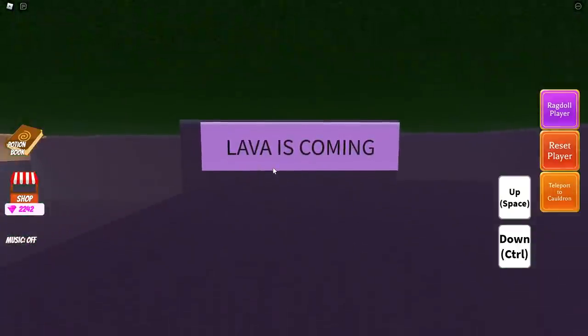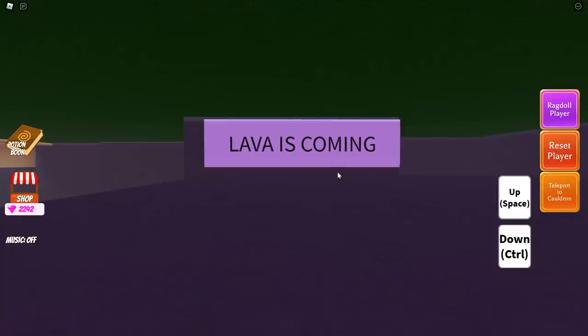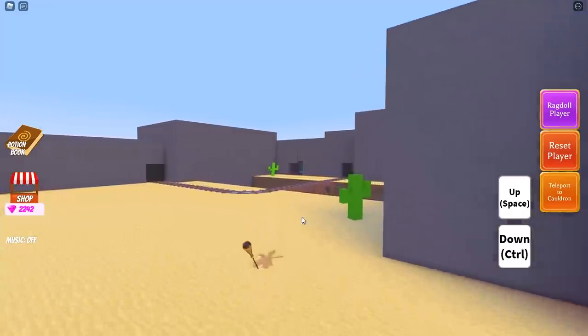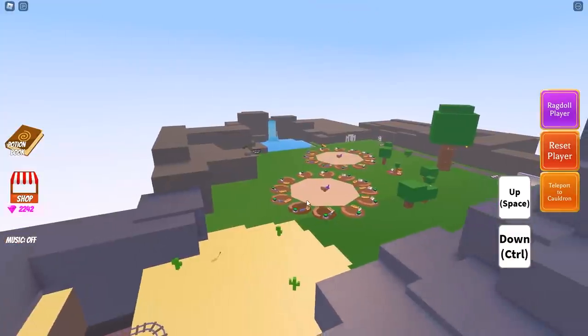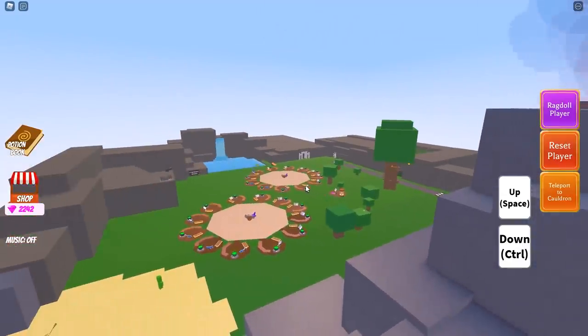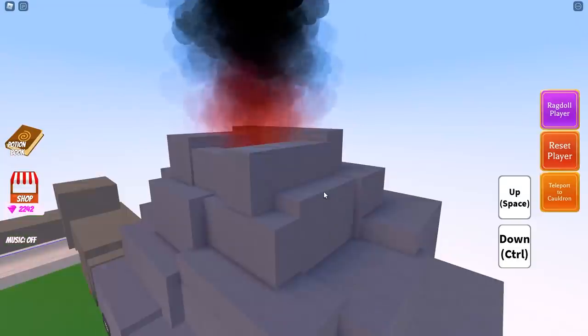Nothing has actually changed on here — it still says 'Lava is coming.' Considering we don't have an actual roadmap for what's coming in the next couple of weeks, this is more or less predictable. That honestly leads me to believe the sign over in the desert side probably hasn't changed either. It says 'Game will be deleted' — yeah, nothing has changed. That's really unfortunate for the secret messages side. They'll have to figure things out for the next couple of weeks before we start getting more teasers.